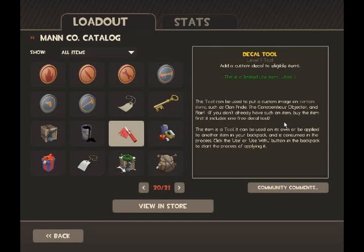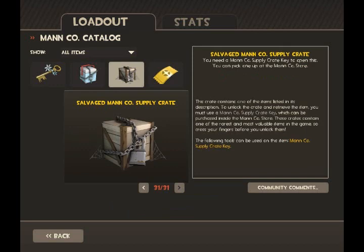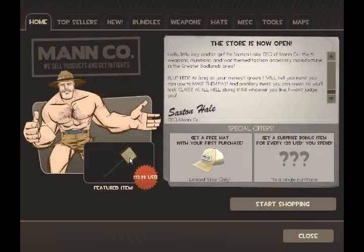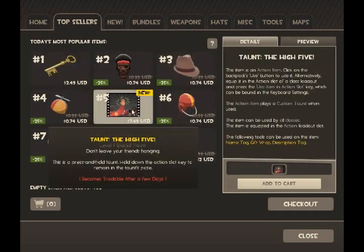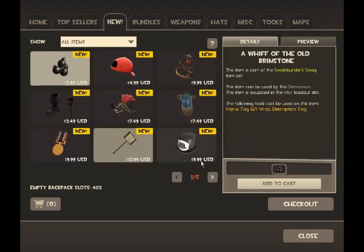There is a sign — a melee weapon for all classes apart from Engineer and Spy, I believe. And here is also the Savage Manco Crate — I believe that's going to have some of the new items in it. There's the sign — I'll show you it later on in the video. And the high-five taunt — I'll also show that later in the video. But these are all very interesting new items.